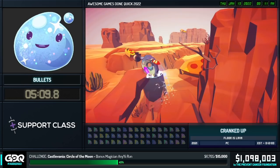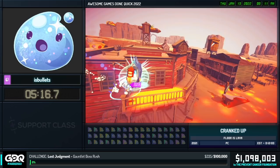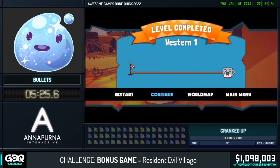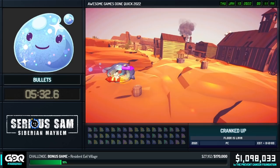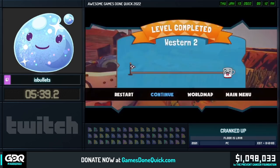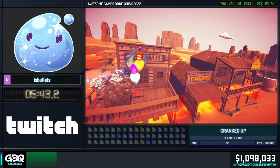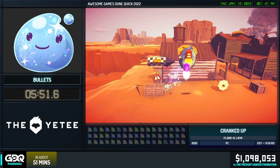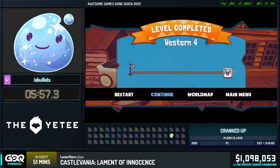Now we're on to the second half of the run — the western levels. We barely made it through those first couple! While going through these early western levels, it's a good time to sneak in donations. We're just over $5,400 for the Disc World incentive. $25 from Wolf saying 'Pupper deserves a bone,' and another $25 from Introverted Ace saying 'Let's give a dog a bone' — we're just over halfway!